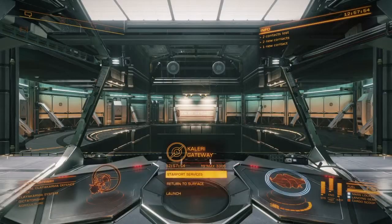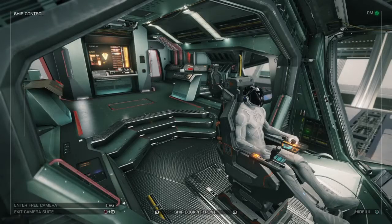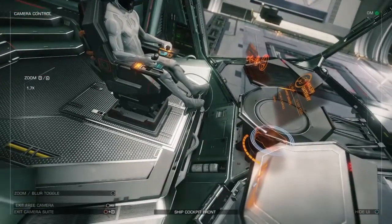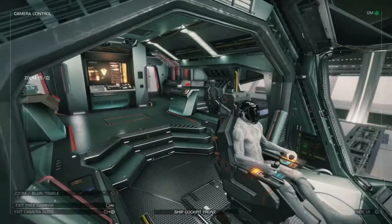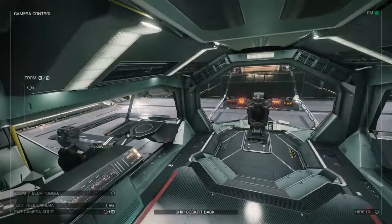So if I head back into the ship, I'm going to take a look at the interior of the ship now. Here we have the front cockpit, which is very spacious. It's got a lot of view. And this is the main compartments of the ship.